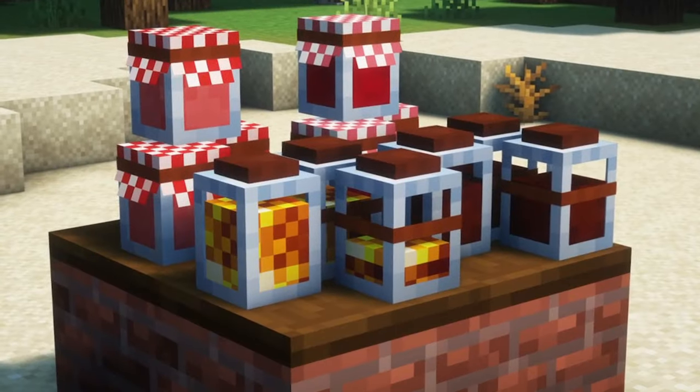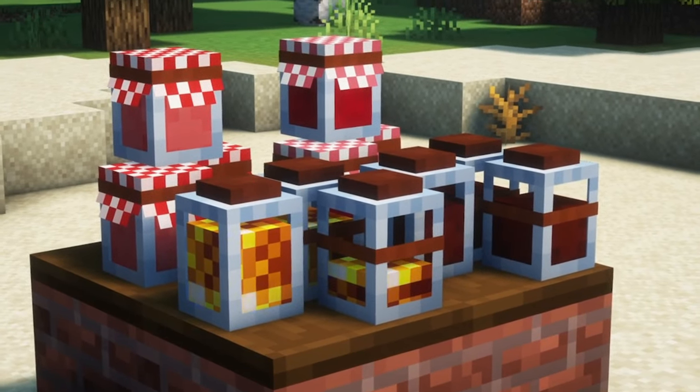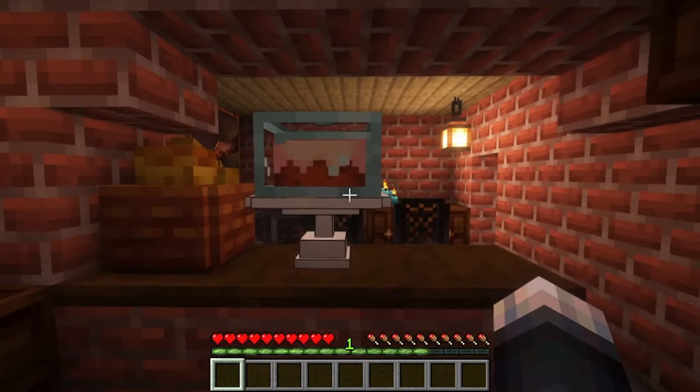You can also craft four different types of jams, which are needed to make different types of flavored cakes. Not only that, but the mod also adds baskets, wooden and glass cases where you can place your food items for display.